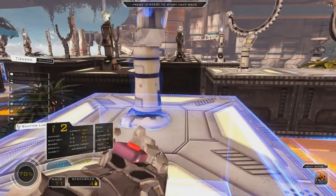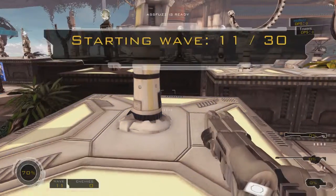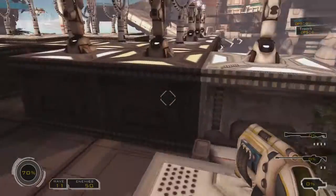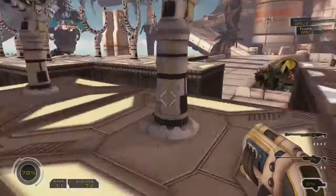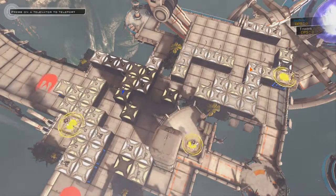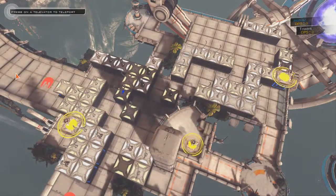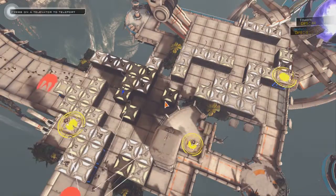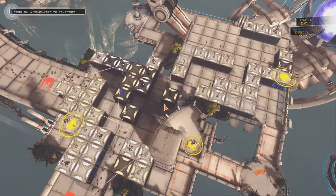How to cache. Defense sequence activated. Defense grid set to extermination mode. Alright, let's see how these do. I got a lot of lightning here — lightning, lightning, lightning. Let's see how this works.